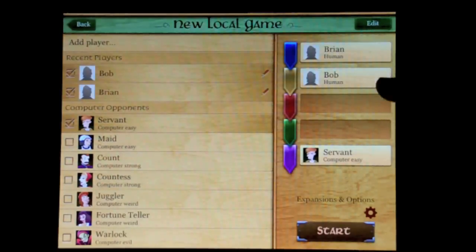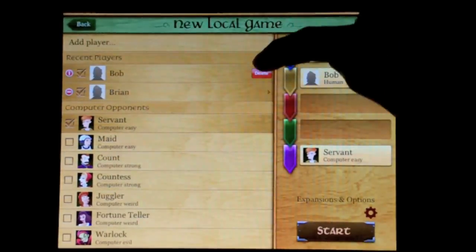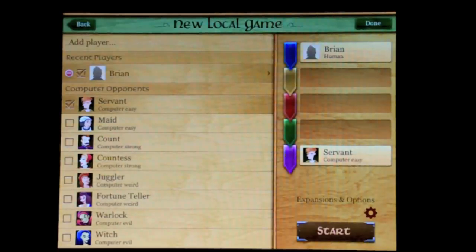Right now I've got myself, a man named Bob, and a servant. But since Bob's not here, I click edit — it's very simple. I click the minus sign next to his name and delete. So now I'll just play against the computer. Click start when you're ready.